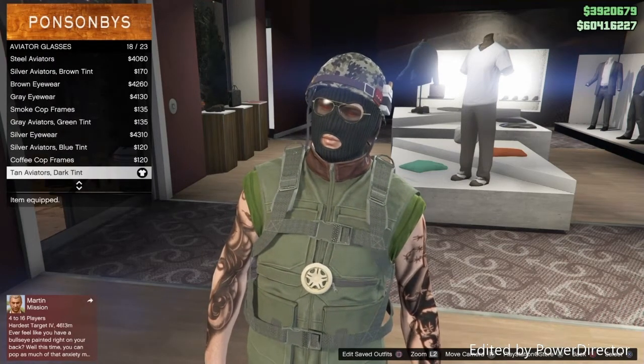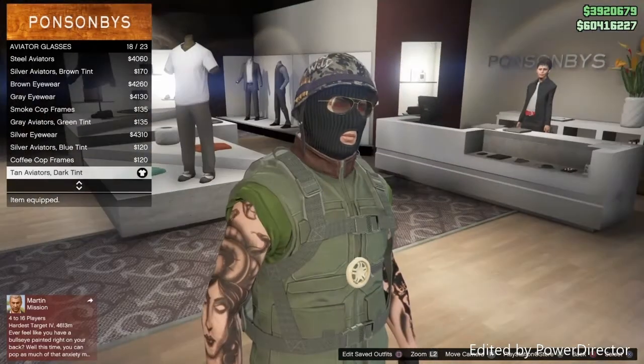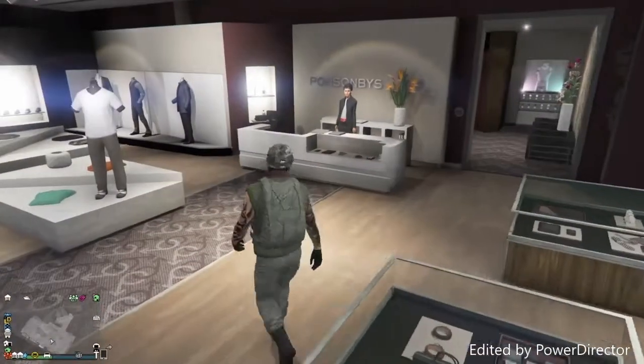Then go over to the glasses section and go for the ten adventures dark tint, number 18 on the list. If you don't have this mask, please go to the mask store and get it.